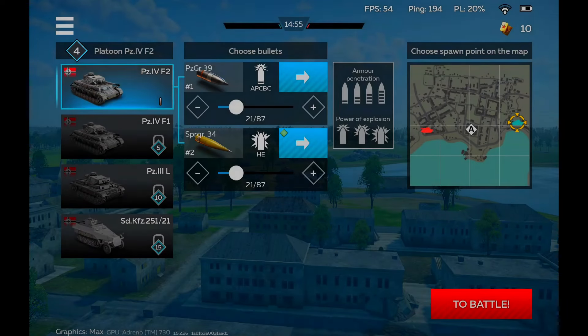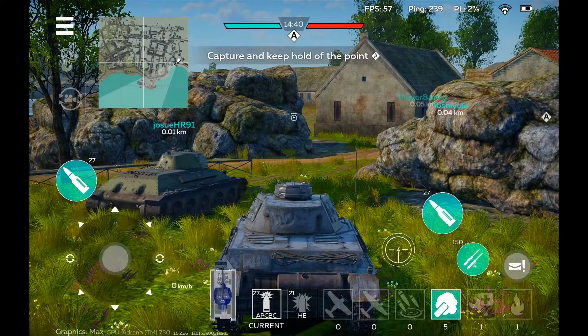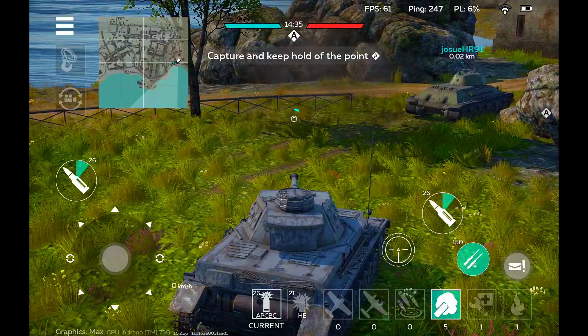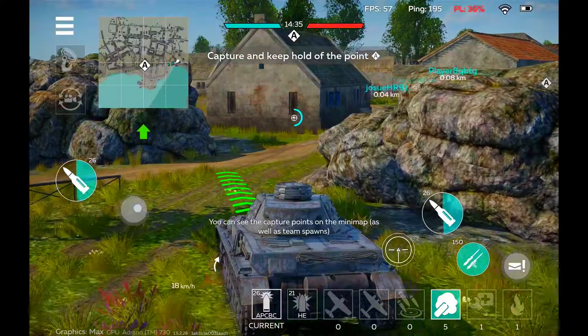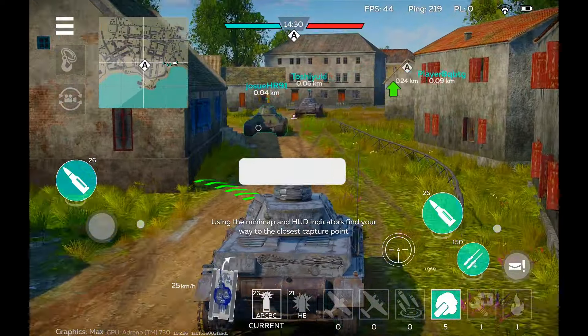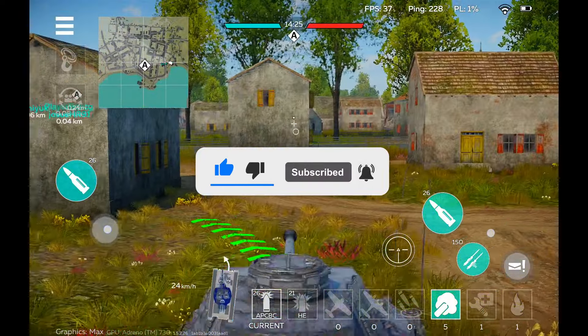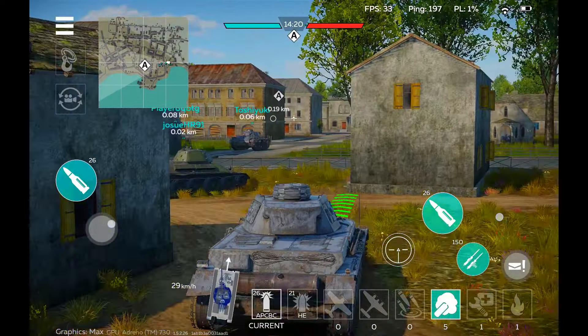We finally got into a game — it took way too long. It looks like when you join a game you can actually choose your loadout and how many shells you want to take before you get into the battle, which is pretty cool — you don't need to do it in your garage like World of Tanks. Let's go to battle. Something to note right away is that you cannot zoom out; this is basically your view, and you can literally drift in tanks.